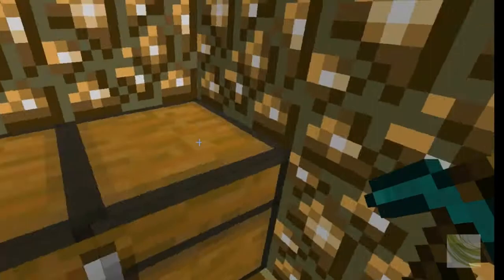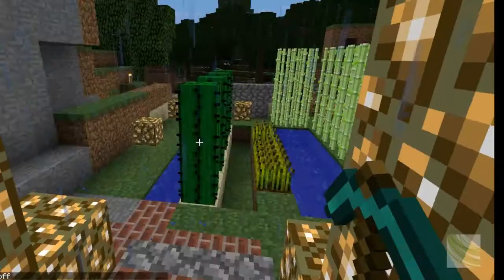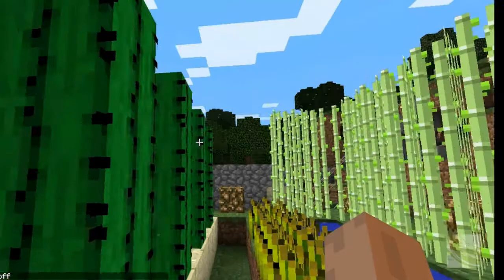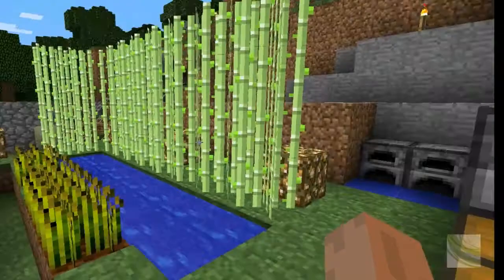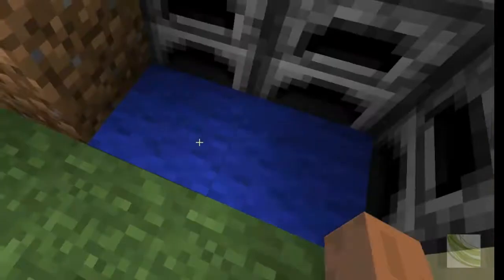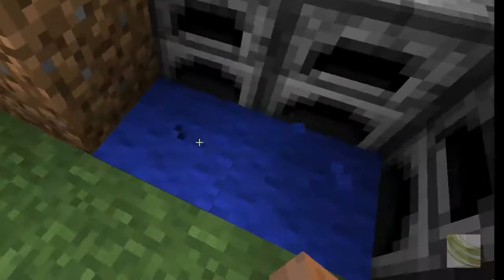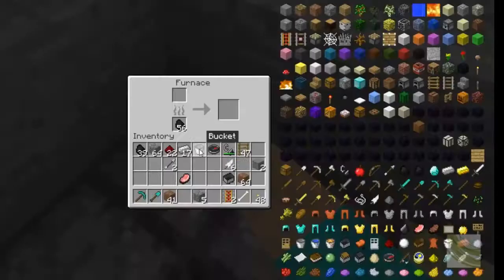Maybe it's lagging because of the rain. The rain is gone and it seems to be getting better. This is my little farm — we've got cactus and sugar cane. I really like this wool when it's colored because just being white is not that fun.